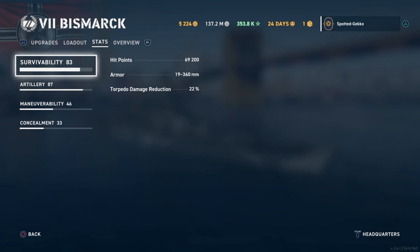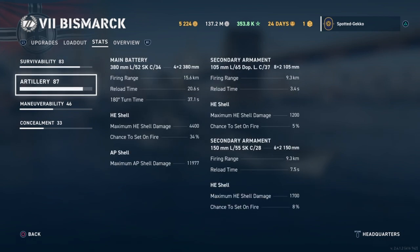Looking at the stats themselves: we have almost 70,000 hit points, armor at 360 millimeter, and torpedo damage reduction of 22%. That's not great but still okay — on a 10,000 torpedo hit you'd still reduce it by 2,200. Now for artillery: the Bismarck has 380 millimeter guns.